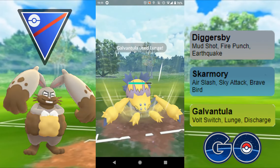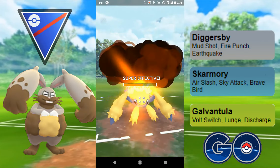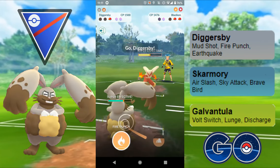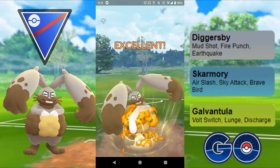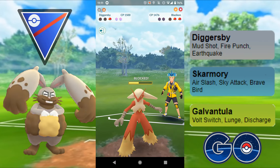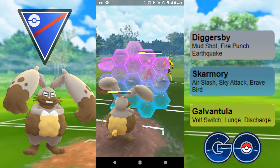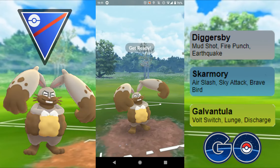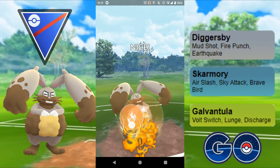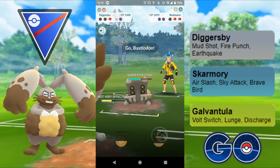I grab a shield so I'll be doing a little bit less damage. It's the Blast Burn, which does a huge amount of damage. Diggersby comes in to farm down. I get the second shield with Fire Punch — absolutely spectacular. Unfortunately they get to a Charge move just before me; I have to shield another Blast Burn. I go straight in for Fire Punch — they have no shield but it's not quite enough to take out Blaziken, and they instantly swap into Bastiodon.